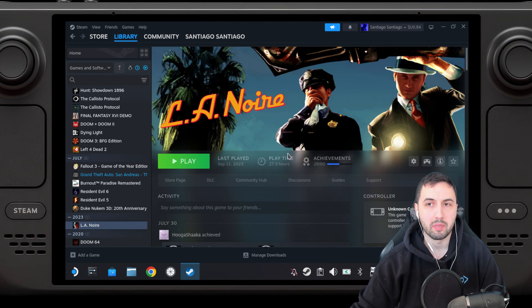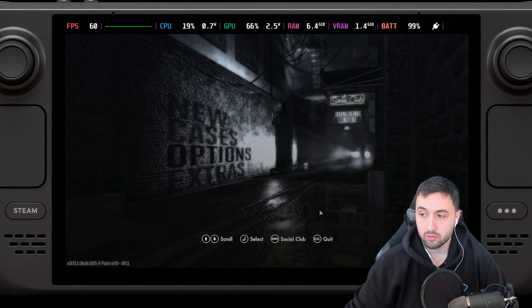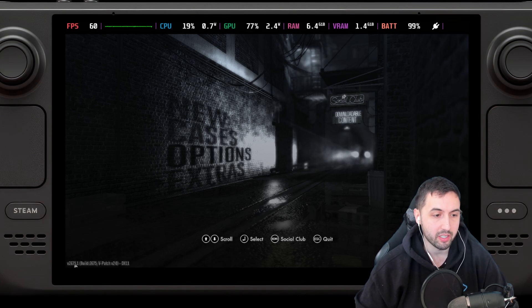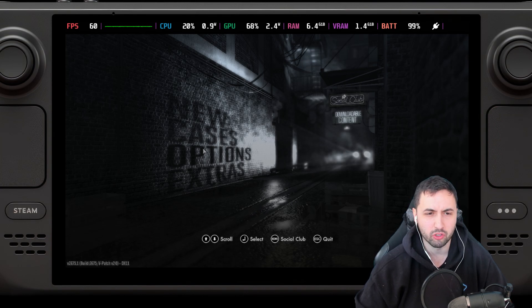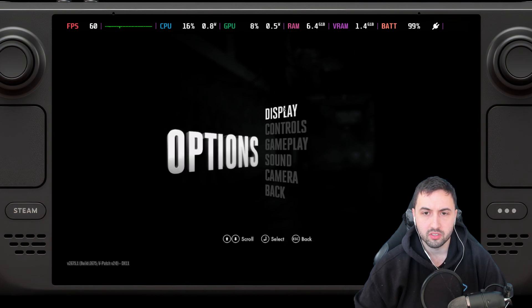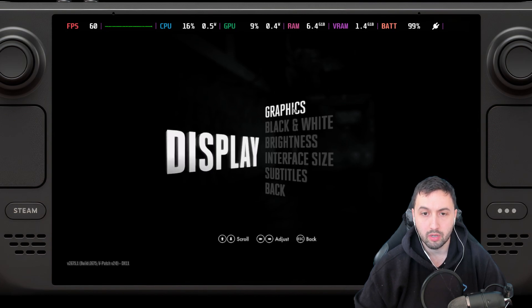Let's go back into gaming mode. We're now in the game, and it says vpatch v2.0. That means we installed the patch correctly. If you don't see this, you probably missed something — maybe you didn't copy a folder. Go into Options, then Display, then Graphics.